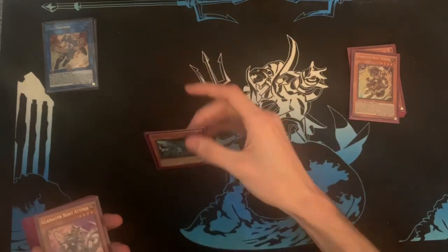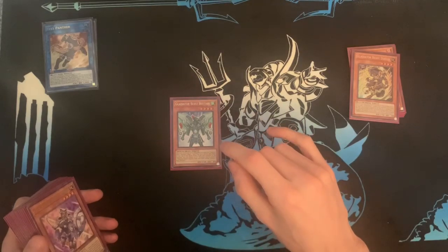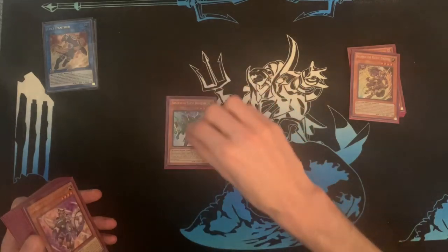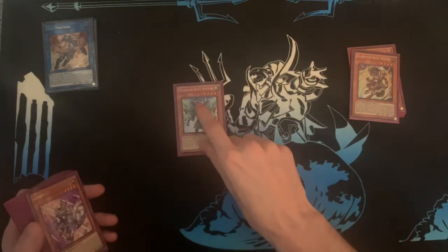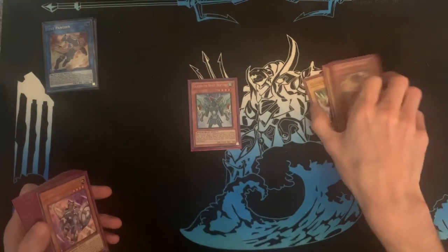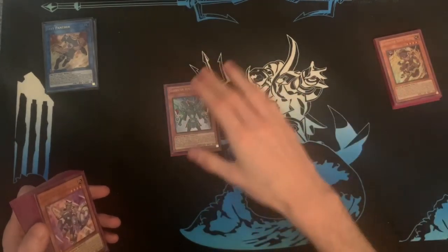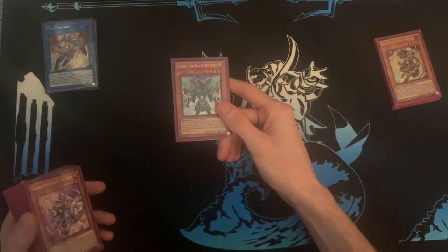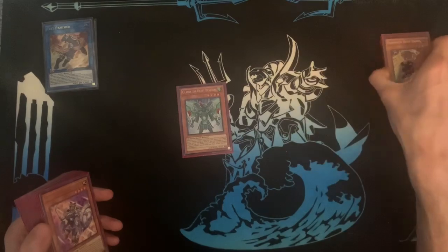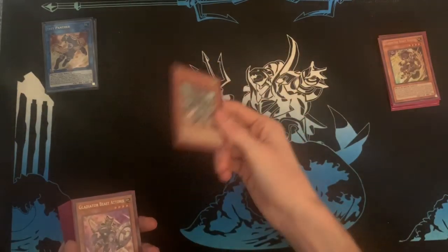One Bestiari. There's a cool three-card combo with Bestiari involving Test Tiger and Rescue Rabbit: you Rescue Rabbit, summon Test Tiger, summon Bestiari via Test Tiger's effect, pop a backrow, then contact fuse into Gizarus and pop two more backrow — essentially those two cards pop three cards total. Do note this card is mandatory: whenever Bestiari is summoned by a Gladiator Beast monster effect, his trigger must destroy something — whether it's your spell/trap or theirs. He's also a way to hard-summon Gizarus, which you sometimes need in a simplified game state, and you can loop Gizarus multiple times, popping up to six or seven cards.